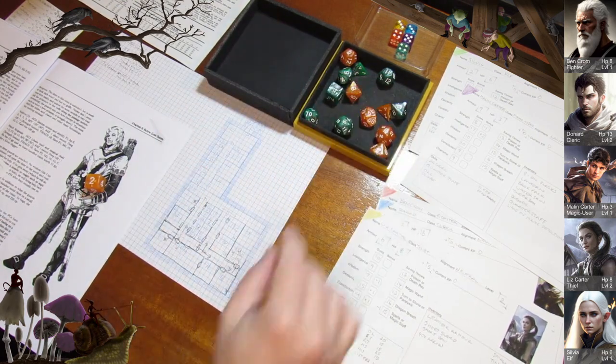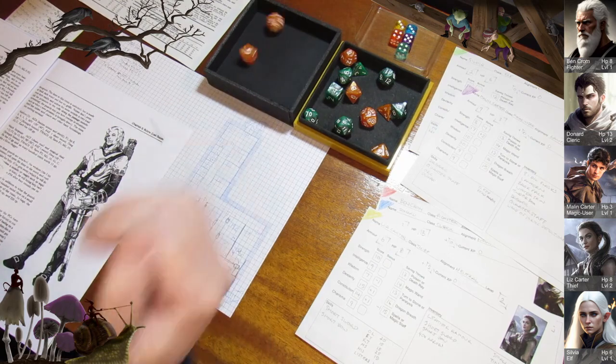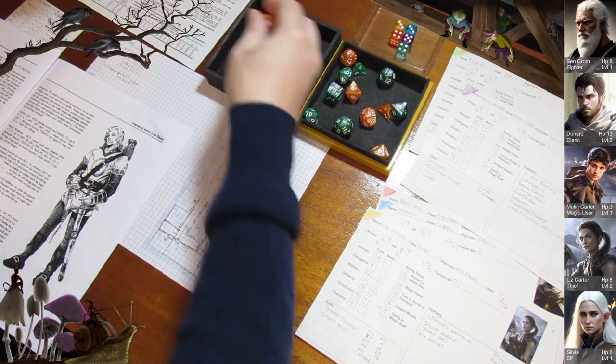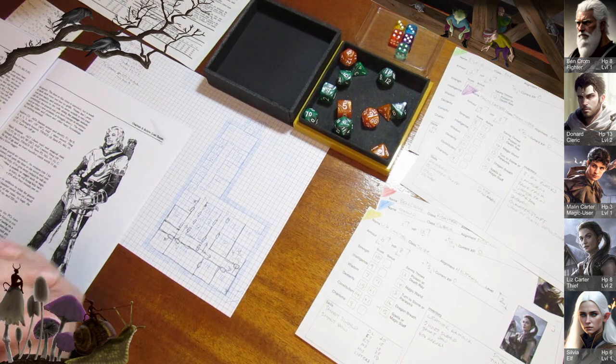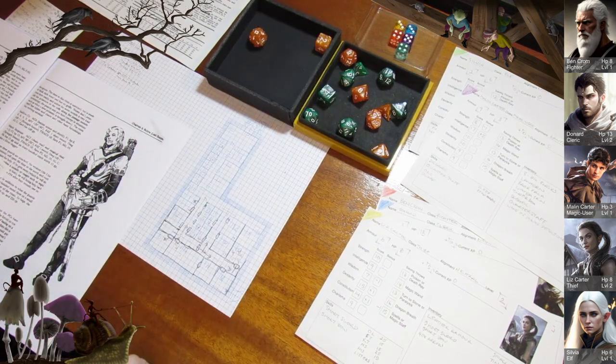Our turn — we'll do missile first. Sylvia misses, Liz misses. Alexei hits and completely shatters a skeleton — well, you don't cream a skeleton, there's no flesh on them; you shatter them. Ben misses. Donard hits — 3 plus 1 is 14, that's an easy hit, 3 damage. Four dead skeletons and nothing else, but they do have short swords. We'll remember that. That room is done.